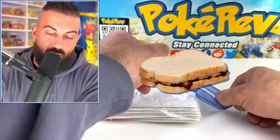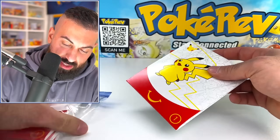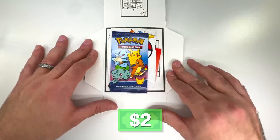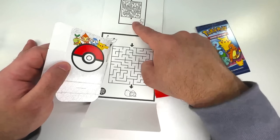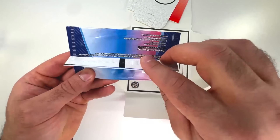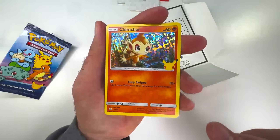Oh, there's a peanut butter and jelly sandwich in here. I'm starving. Oh dude, it's the McDonald's packs! There's five of them in here. So these are the ones that come with all the other stuff. We'll pop this open. So we got our little activity thing here and then we have our one pack, a little thing to put the cards in, and then a little maze. What I'm going to do is open up maybe one or two of these packs and save the other ones as sealed because there's not a ton of pulls and these are kind of cool to keep sealed. We got Chimchar on that one, Froakie, Cyndaquil, and Ralts.